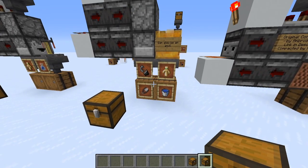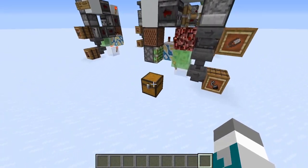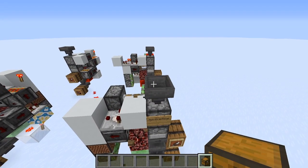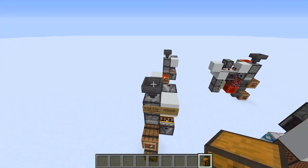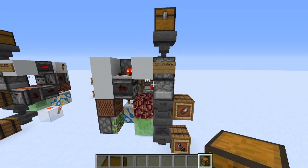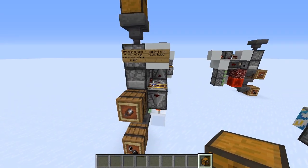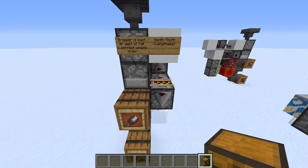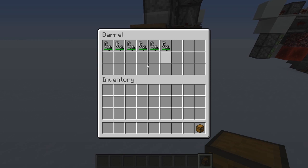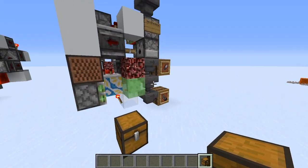You probably don't want to be storing your flint and steel and shears together, so I also made a flint and steel from shears sorter. The only difference between these two designs is that this design is non-directional, so you can build it facing any direction. While this design is a little less expensive, you have to build it on the north-south axis lengthwise. As you can see, only flint and steel end up in this bottom barrel, and shears end up in this top barrel.